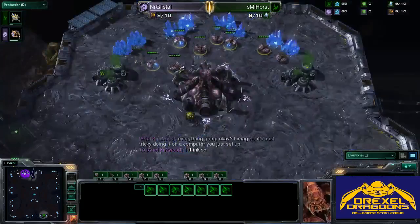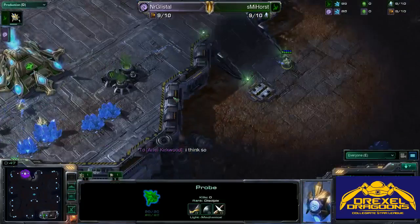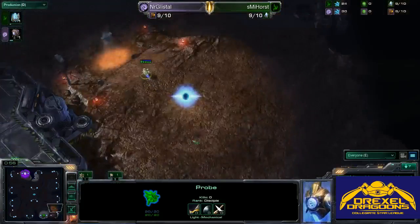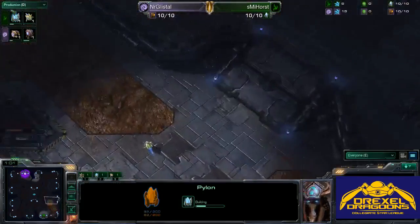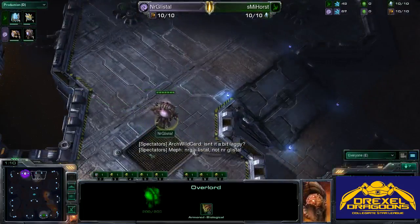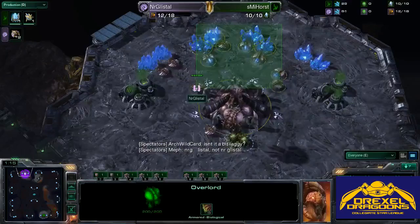We do see cross positions on the map, so we can expect a slightly longer game. It's going to be a little harder for Protoss to do any early pressure or cheese, and this map is also very easy for Protoss to expand on. We are going to see the Forge fast expand from Horst, and he does send his probe out to scout. We do see Glistel sending out his first Overlord — looks like pretty standard play here.